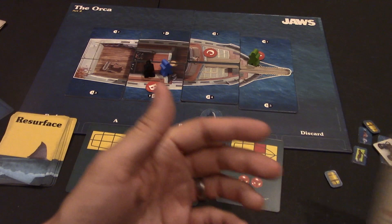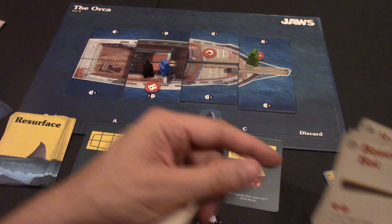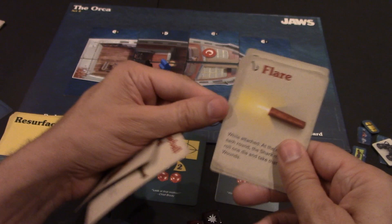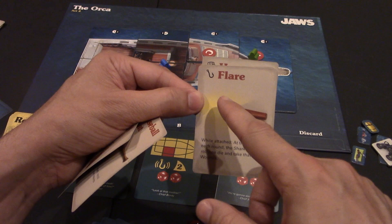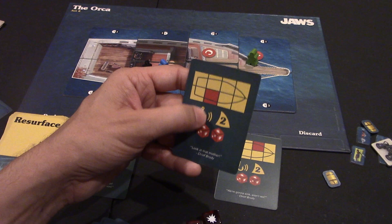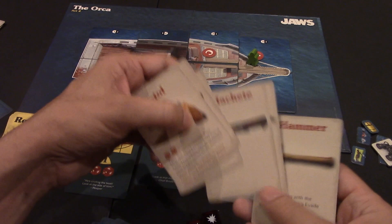Weapons can be long-range, like a pistol that can shoot from anywhere on the board, showing how many dice you roll. Or they can be stationary, meaning you can only use the weapon if Jaws appears at your exact location. Some items, like the flare, have a hook — they do something bad to Jaws until he shakes the hook off by surfacing at a different slot. If Jaws surfaces at B or C when the hook was attached, he can shake off any attached weapons.